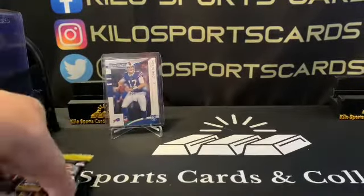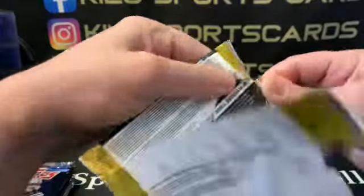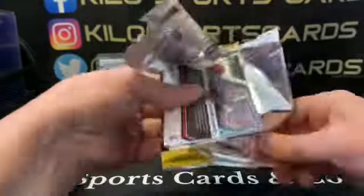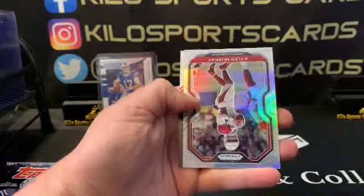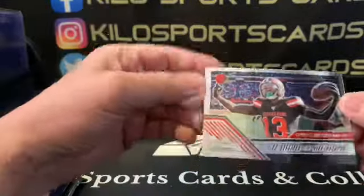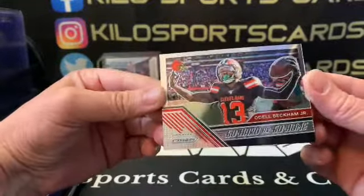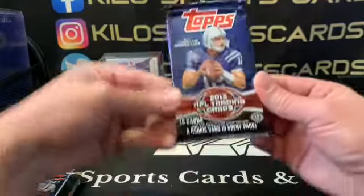Alright, 2020 Prism — I typically don't expect much out of the modern stuff. We got Russell Wilson, Le'Veon Bell, Le'Veon Bell, Kyler Murray silver, and Odell Beckham Go Hard or Go Home. Nothing out of there either.